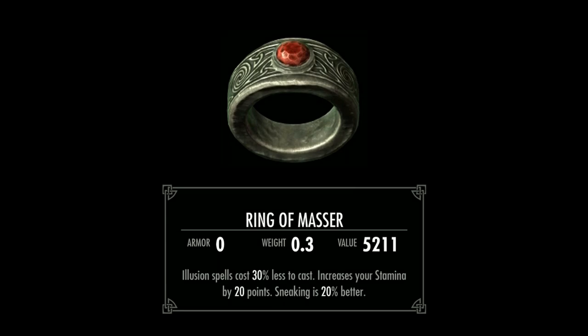Now let's take a look at the ring we found on Gunthar's body. It's named the Ring of Matter, and it's a rare triple enchanted ring offering a reduction in illusion spell cost by 30%, increases your stamina points by 20%, and sneaking is 20% better. This is a cracking little ring, well worth keeping if it fits into your style of play, and it's certainly going to work with at least one of my planned builds. However, if you're a two-handed pounder, this ring isn't for you, so I suggest you swap it for the armour and save yourself a lot of gold. For those that can use it, I strongly recommend you keep it. Sadly though, it can't be disenchanted — that would make it really, really worthwhile.